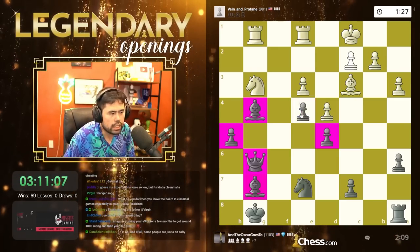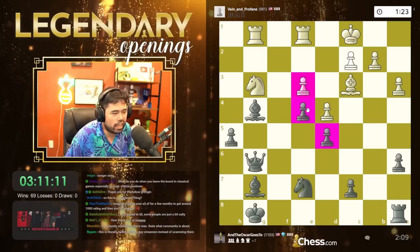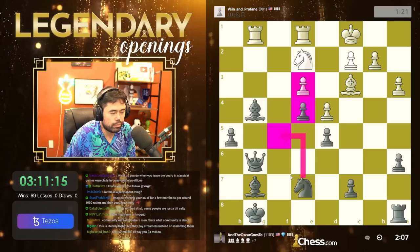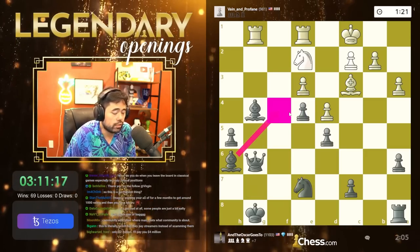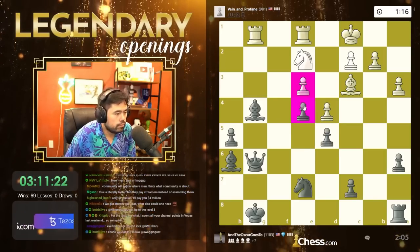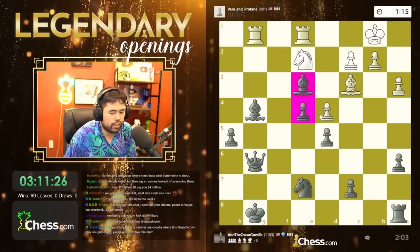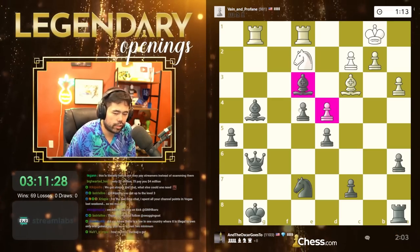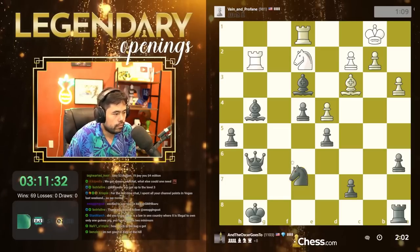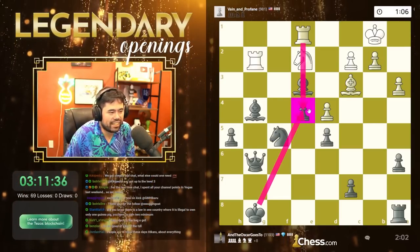It's a permanent thing — we'll see. I'll give you guys a hot take though: if Kick survives for more than another six or seven months, I think Kick is going to be here for good. That's my honest opinion. If they survive past a certain point, they're going to be here for good — that's just how it's going to be. King of the Hill is where you try to get your king to e4 or e5.